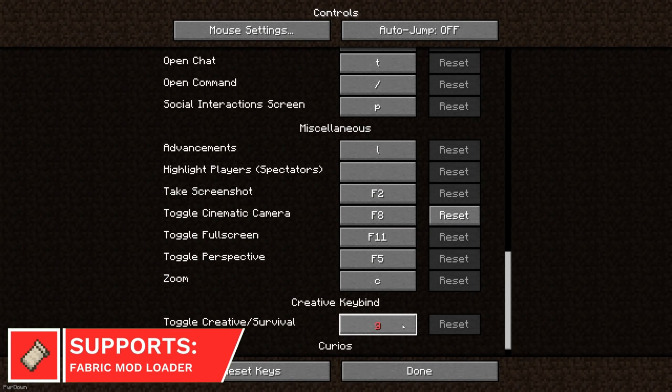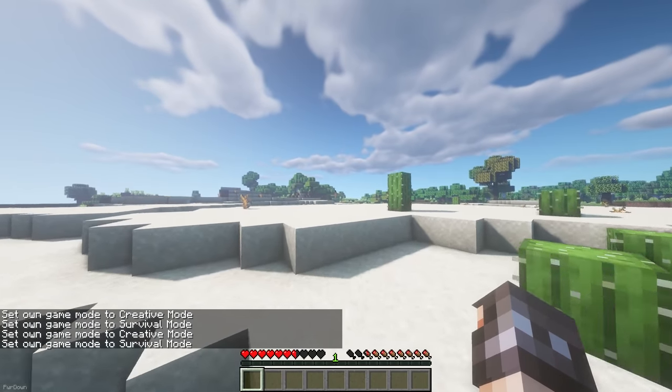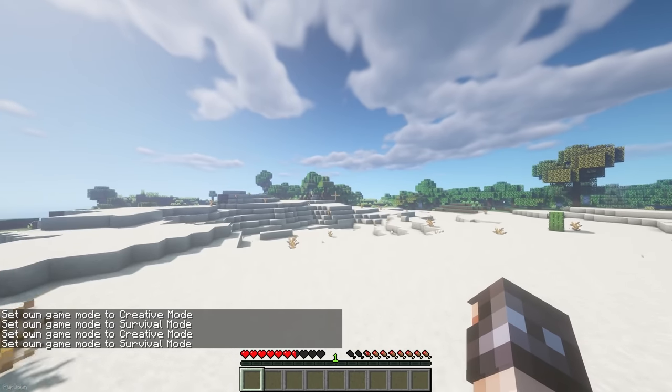If you're often playing in Creative Mode, then the Creative Keybind mod will help you out. When you press the G key, you'll switch between Survival and Creative Mode, meaning you'll no longer have to type out long commands.